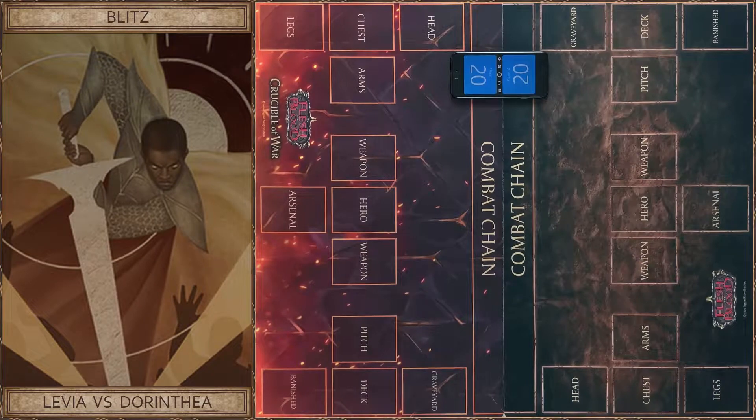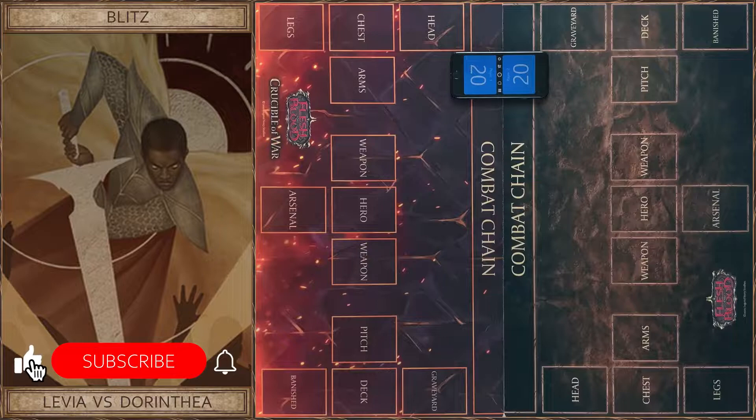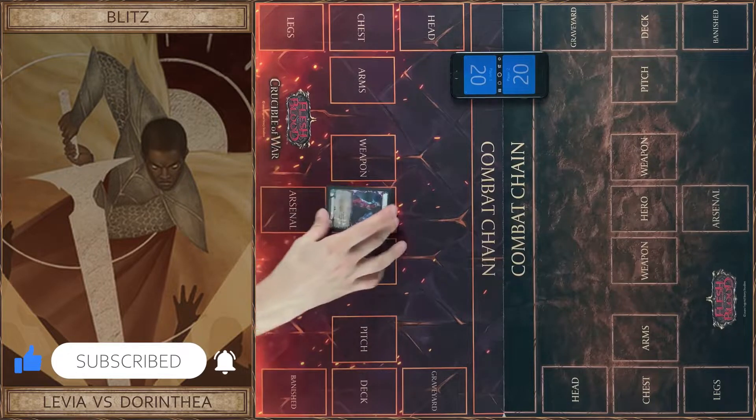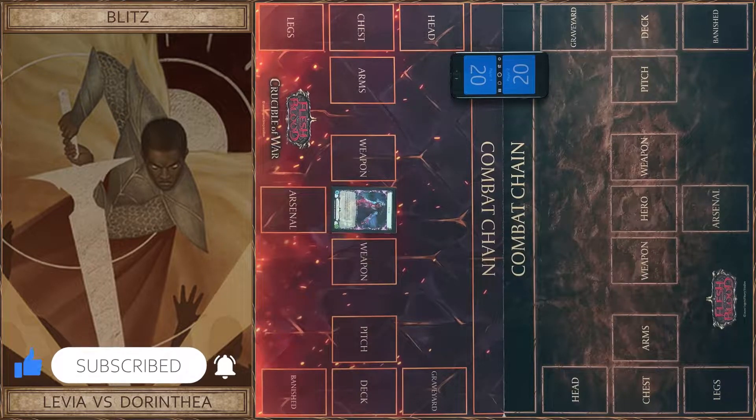Hello guys! Fabric on Air! Welcome everyone! Today we play an interesting game in Blitz format and continue to test new cards and heroes from the Monarch Set. I choose Leviah, a young shadow brood hero from the Monarch Set.